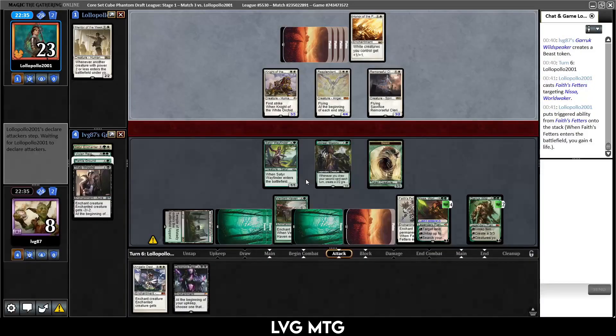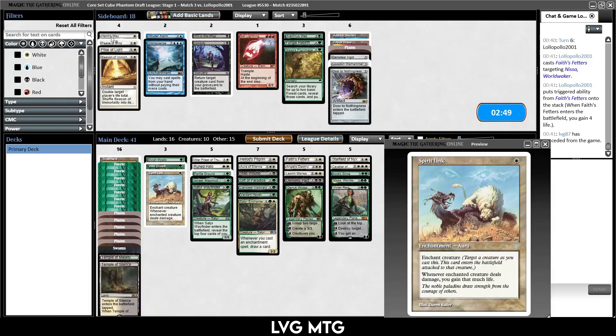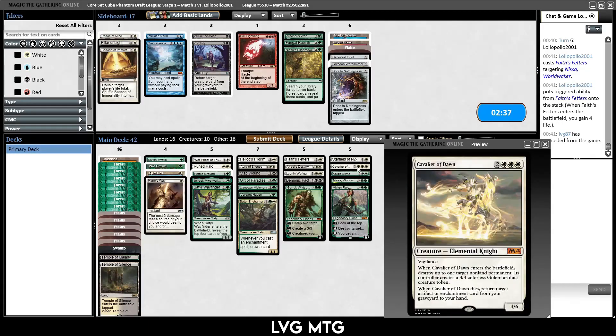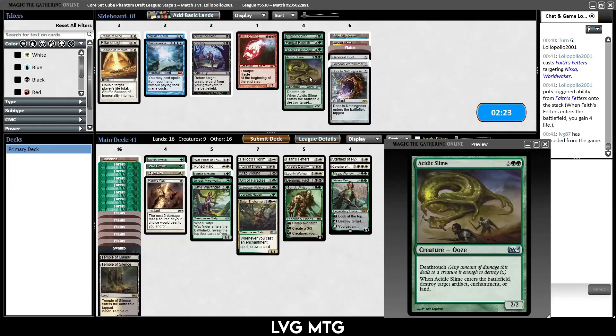Face's Fetters on the Nissa — and now they gain a bunch of life. Even if they don't attack our planeswalkers we're just dead. They're getting extra Angels, we can't deal with that. I think I want Spirit Link. What does Harm's Way do again? This could be fine. Cavalier seems fine as well. Stab Wound is a removal spell.